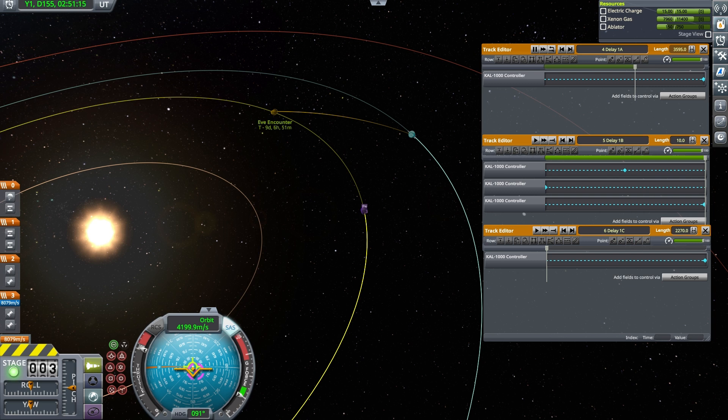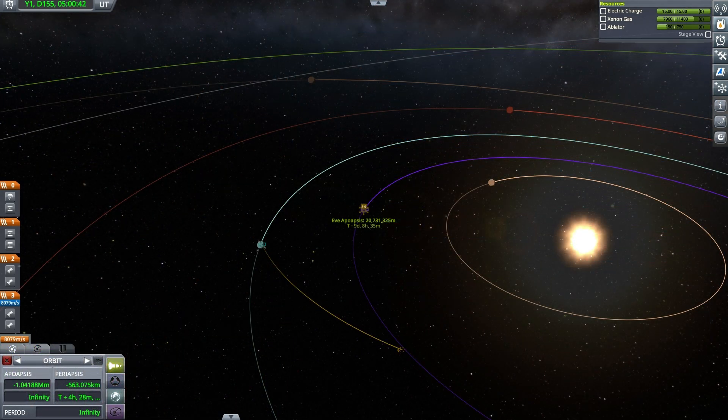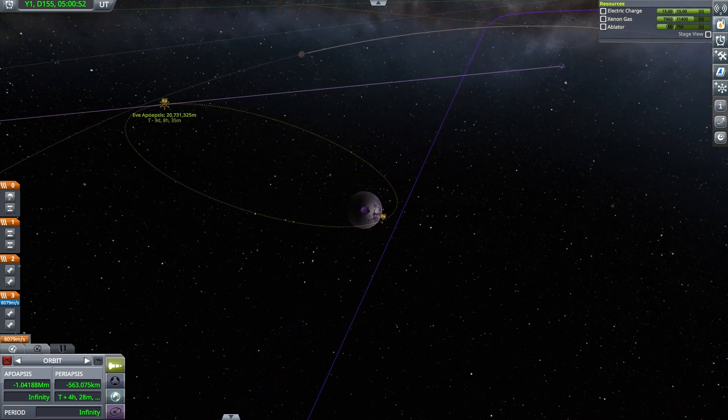The next major control sequence of the mission is the EVE capture maneuver, but that needs to be executed in about nine and a half days. So the craft activates a long-term delay sequence, calibrated to start the capture maneuver about 20 minutes before reaching EVE periapsis. The top sequence cycles once per hour and causes the bottom sequence to advance forward 10 seconds each time. The bottom sequence is 2,270 seconds long, so it takes 227 hours to complete. Other than running the delay sequence, the craft does nothing else of note until the EVE encounter.